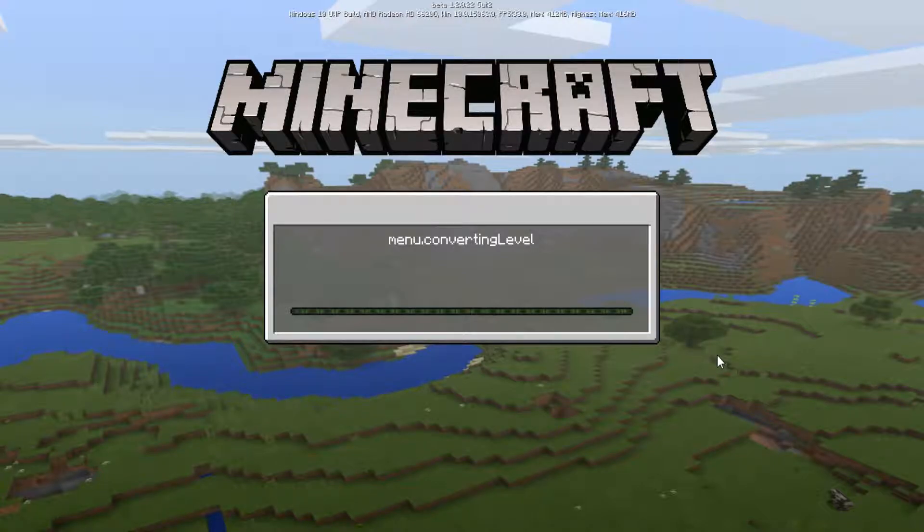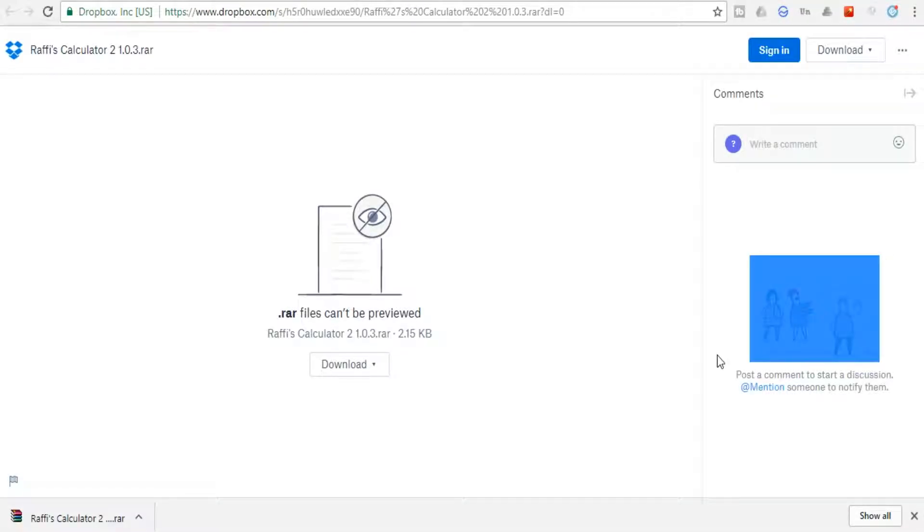Yo, Minecraft, do you want to tell me something? menu.convertinglevel — you want to tell me something? Oh, and I crashed.